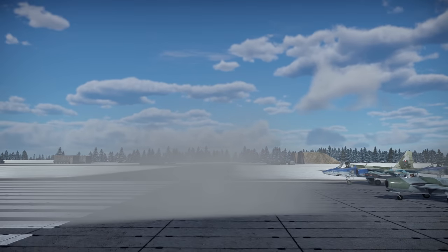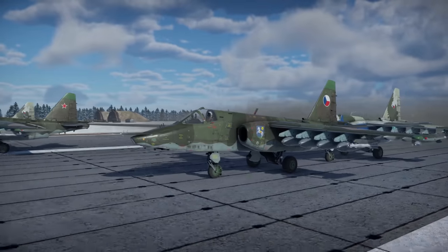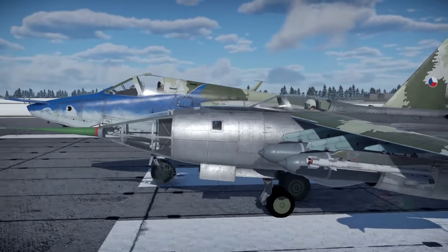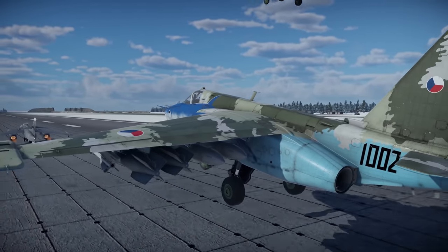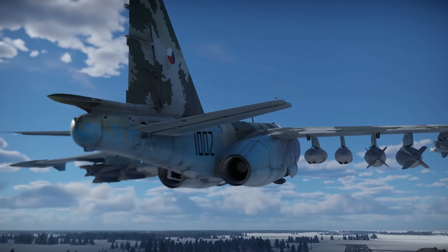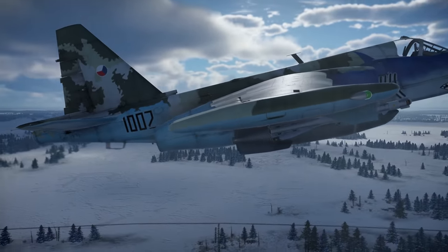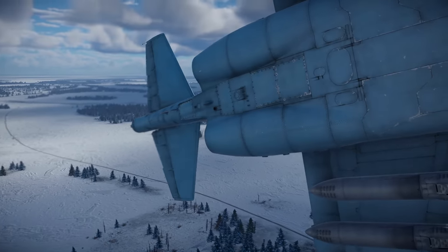Hey everyone, Tankenstein here. In this video I'll be doing a review of the SU-25K Frogfoot, a currently tier 6, 9.7 BR strike aircraft for the Russian air tech tree. This vehicle currently comes in a pack that includes the SU-25K, 15 days of premium time, and 2,000 golden eagles, all for the current price of $59.99 USD. I'll be going over everything you need to know about the Frogfoot including its stats, how it plays, its strengths and weaknesses.